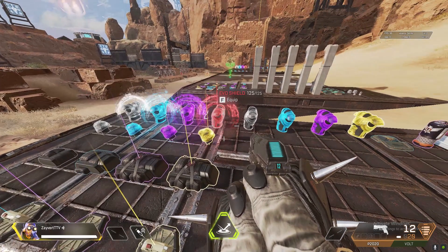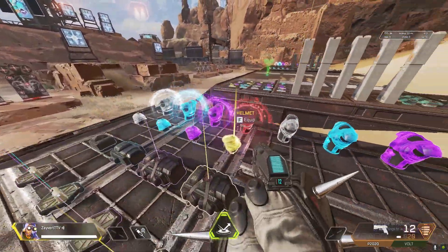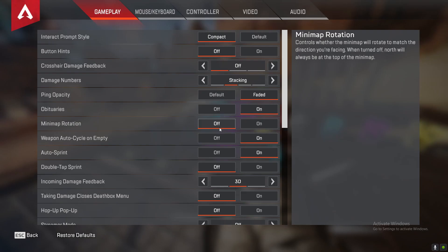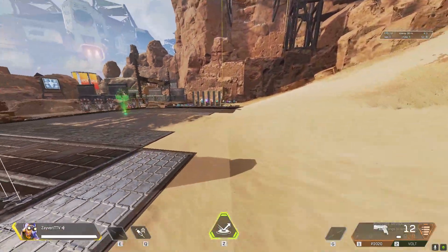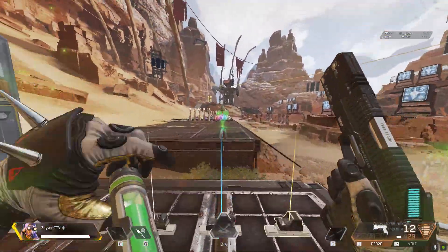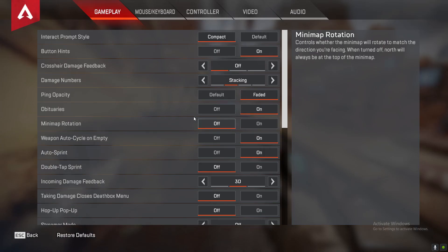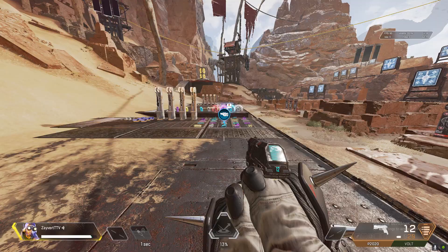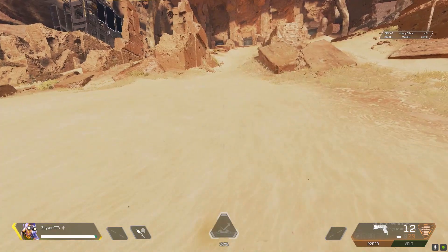See how much room you get on the screen afterwards to see everything — that's what that does. For the second one, the button hints, you can turn these on or off. It basically shows you like if you look at my ultimate or my weapons, it has the buttons showing which button to press. If you already know your keybinds and use everything, you can turn it off. This is how it looks with it off — everything's gone. That's basically what that does.